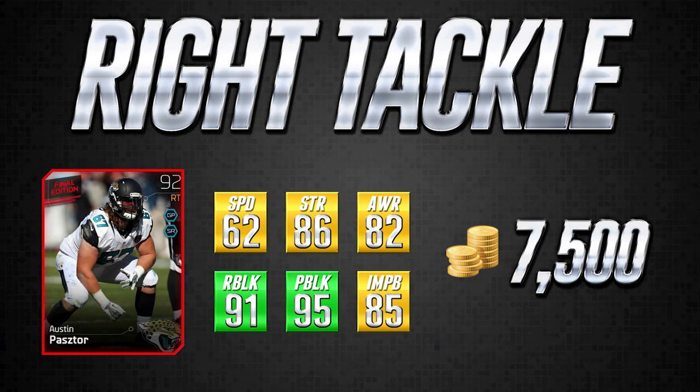The very last card is the Final Edition Austin Pastore, a Jacksonville Jaguars player — this is actually his only card in the game. At 7,500 coins, it's kind of not as good as the Zack Martin card, and considering it's only 1,500 coins cheaper, I would just recommend going with Zack Martin. It does still have pretty good run blocking and very good pass blocking, but the impact block, strength, and speed aren't quite as high as Zack Martin. A nice bonus with Final Edition cards is that you can collect them and eventually get yourself a nice upgraded card at another position.